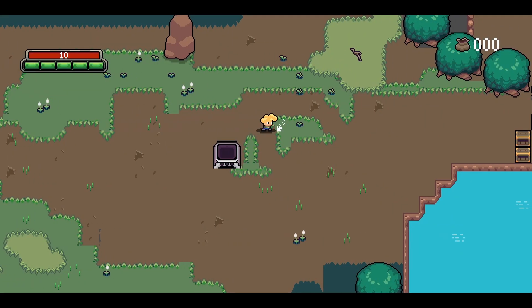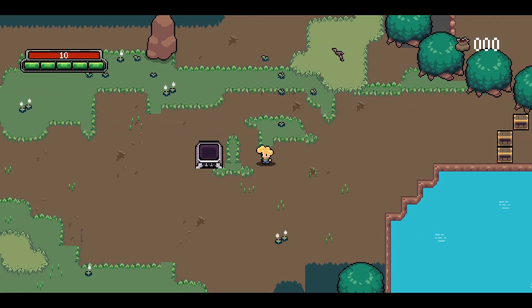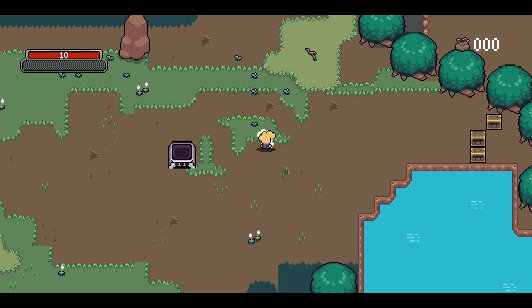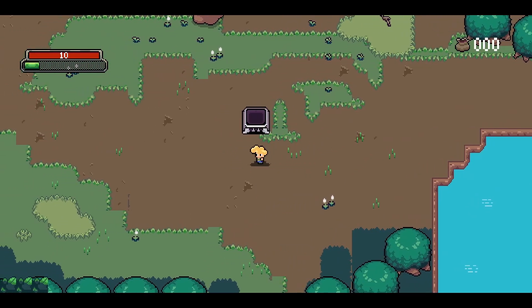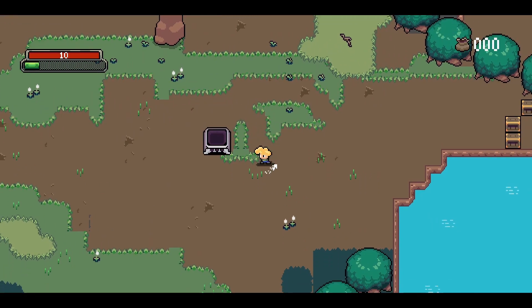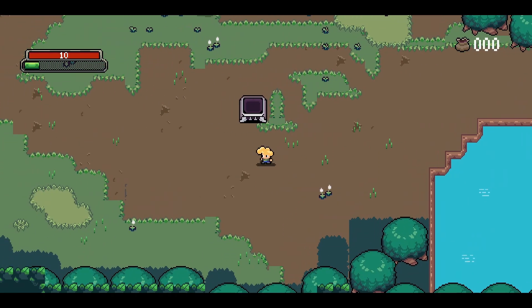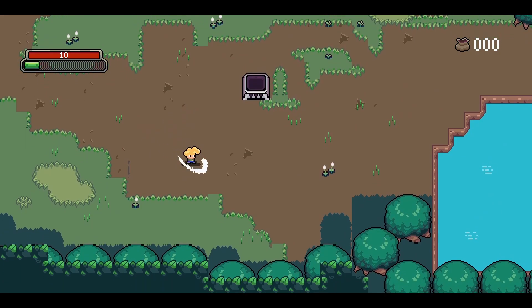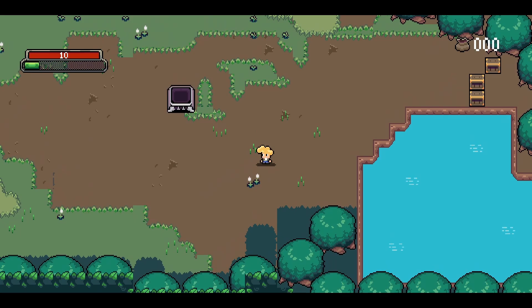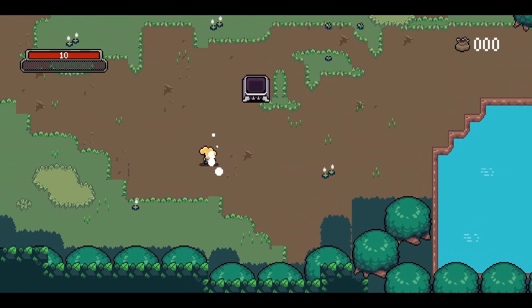Before I get too far, in case some people aren't familiar with this: a finite state machine in this sense is used to manage a collection of individual behaviors or states for an entity, and it allows shifting from one state to another based on environmental factors, what's happening around it, or even what the enemy itself is doing. It's a really good way of breaking AI pieces out into different segments and managing those segments, rather than trying to do everything in one script.